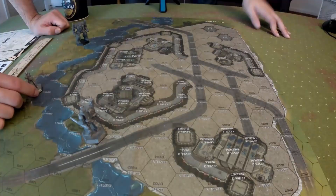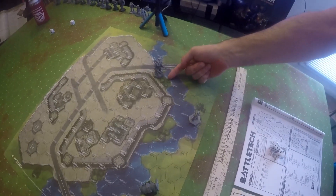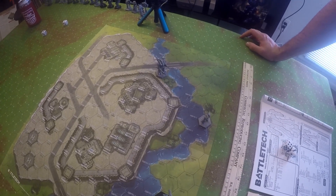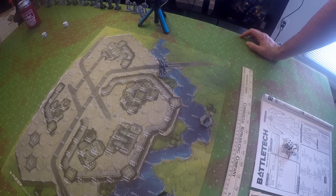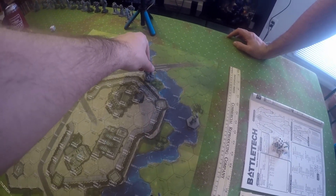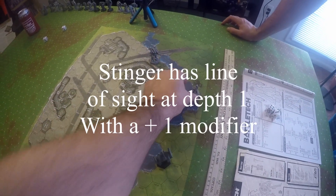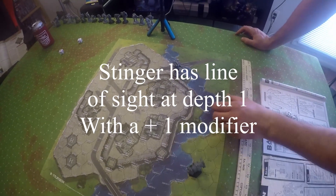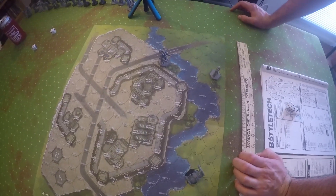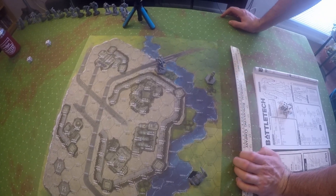Our Wasp is trying to get line of sight for our Awesome to shoot LRMs. Because we have an intervening set of light woods directly adjacent, this would add a targeting modifier of plus 1. He does have line of sight - even though it's at level 0, mechs have height 2 and all woods have height 2, and he is in depth 1. In this scenario he is looking through the light woods which gives a modifier of plus 1 to hit. How that affects LRMs will be for another video.